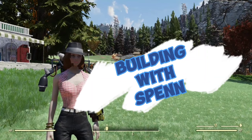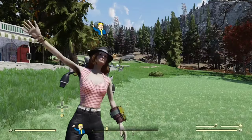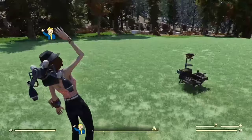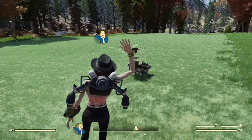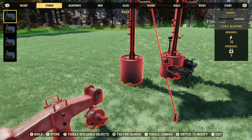Hi everybody and welcome to Building with Spin. Today we're doing a second mobile camp, and this one is going to have walls and be more boxed in, so it's going to end up looking like more of a survival tent than a camp, but it's going to have everything that you need.